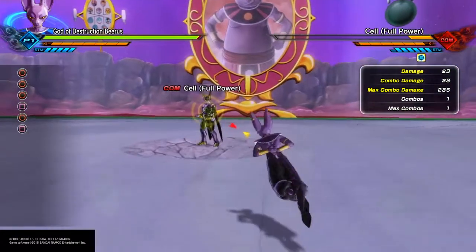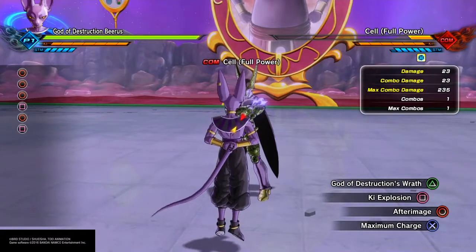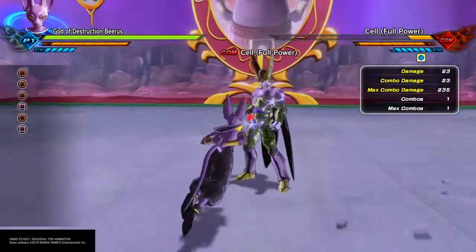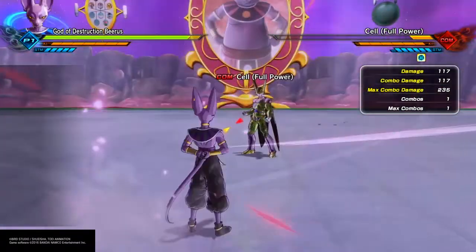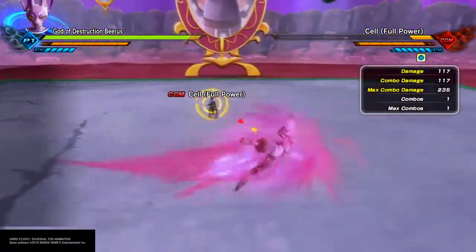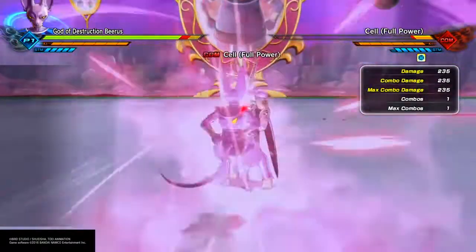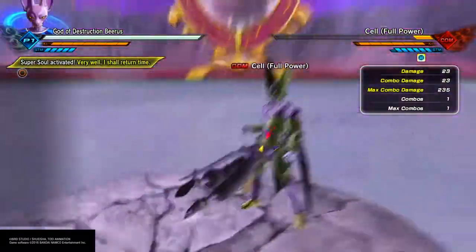Why am I not perfect blocking right now, just blocking? That's because I'm not actually in an attack. When you saw me doing it before — that was me canceling out of my attack — that was a prime example of what it would look like if you were actually attacking someone. You cancel, blast, dash forward, then block.